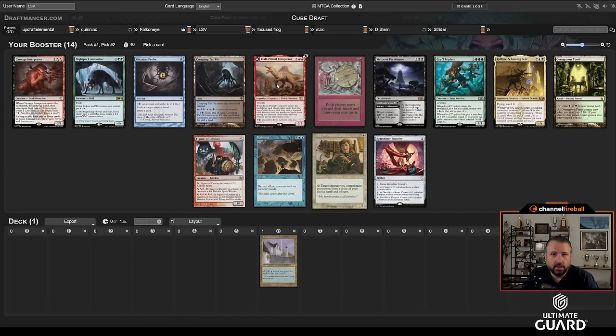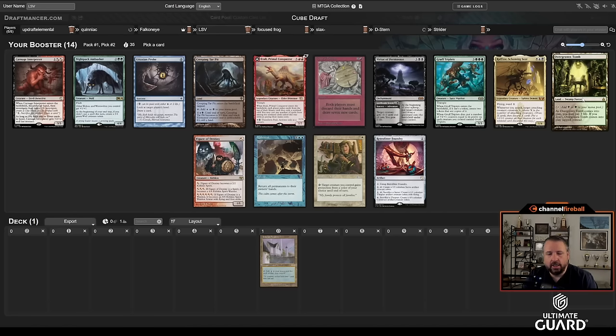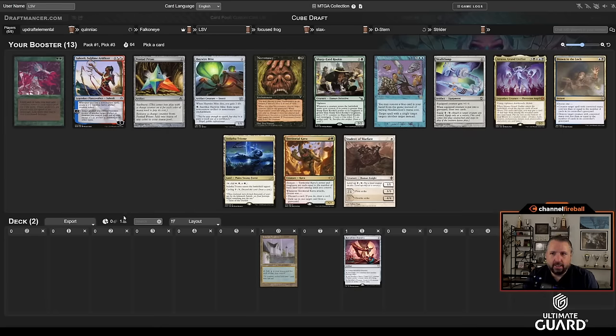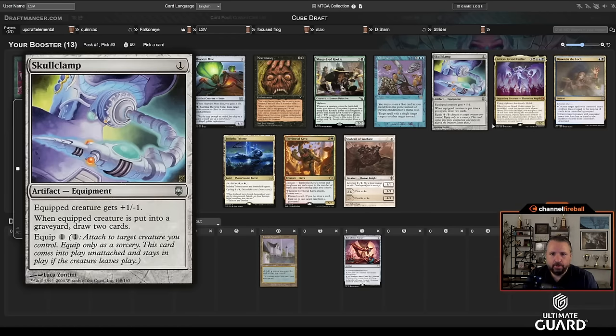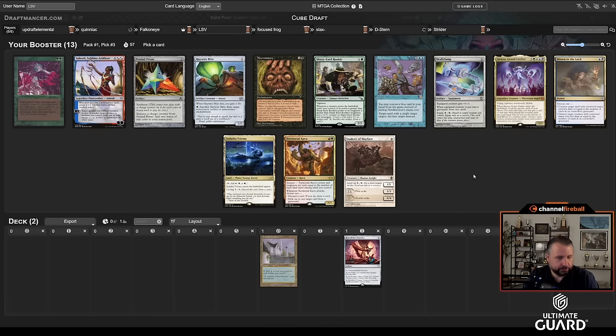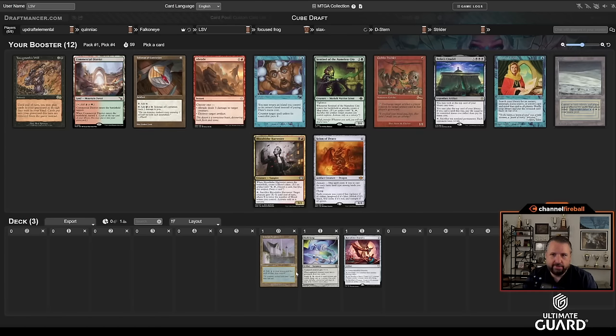Wheel, Isamaru, Mother of Runes, Carnage Interpreter, and Probe are all locks to get taken, so that's five. I just need two people to want Figure of Destiny, Tar Pit, or Overgrown Tomb. Now there's Saheeli and Skull Clamp — also an Atraxa and a Necromancy. I'm going to take Skull Clamp: it's great with Retrofitter and great with Academy. Saheeli might wheel, and even if she doesn't, Haywire Mite is very likely to come back.